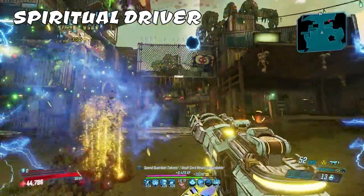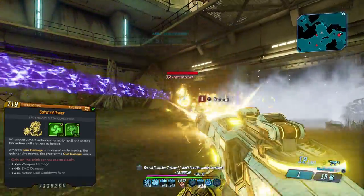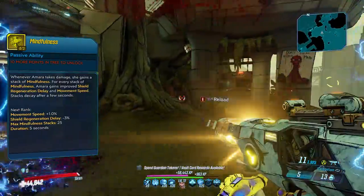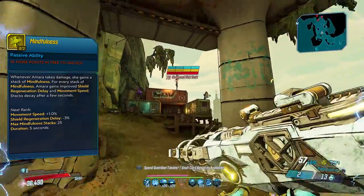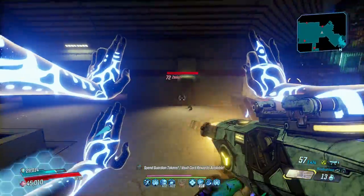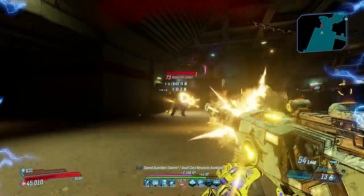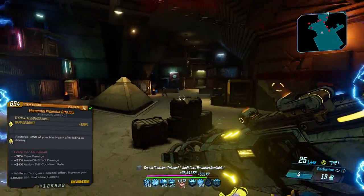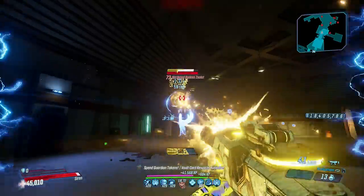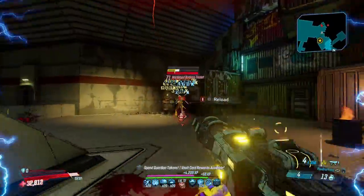If you think only Zane has speed to burn, think again — the Spiritual Driver class mod applies an elemental burn effect in your attuned element to Amara for a short while after you activate your action skill. That then triggers Mindfulness, making you faster, and the mod itself boosts gun damage the faster you move. The damage bonus sits at 20% of base walking speed and 45% at base running speed, but you can max it out to 500% if you run fast enough. It also pairs well with an Elemental Projector artifact, since the self-burn will constantly trigger it, allowing you to make the most of the 129% bonus elemental damage at level 72.